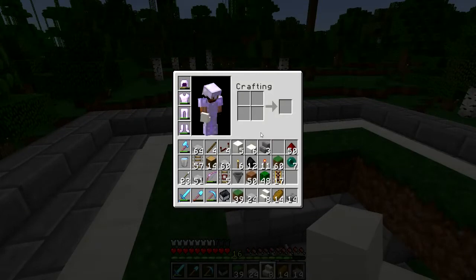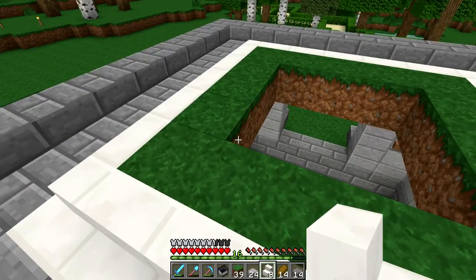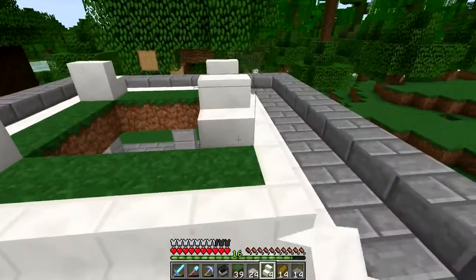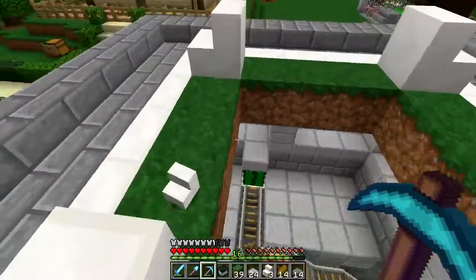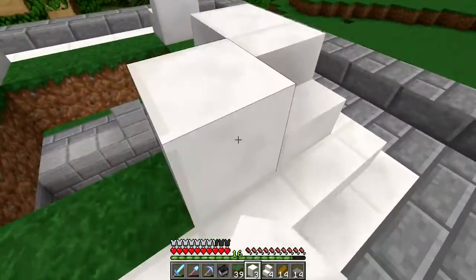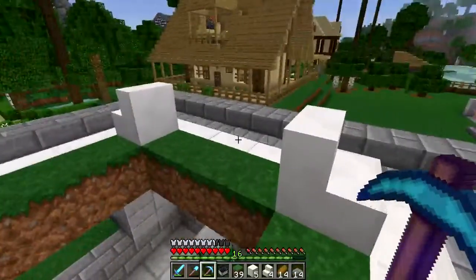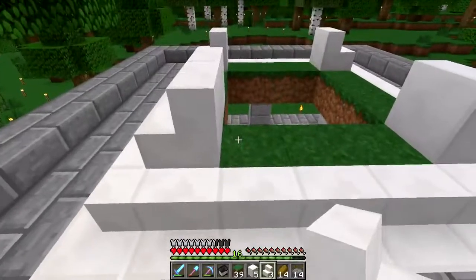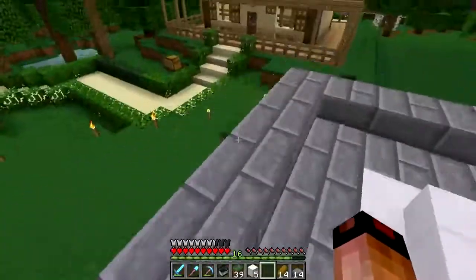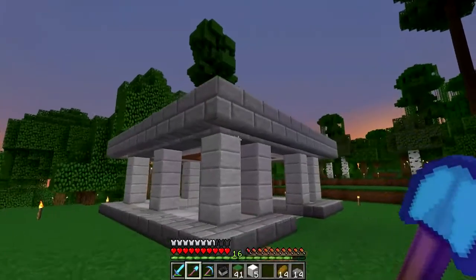Actually, I could probably get away with some half slabs too. If I did stairs in the corners like this — I don't think it would line up the way I'm thinking. If I put blocks here and here, no, it's not going to do that. So I do need to put stairs no matter what. That's the shape that I want ultimately. I'm definitely going to need some more quartz — I'm going to go dig a little bit in the nether, get some quartz, and when I come back we'll finish up the roof. Stay tuned, I'll be back.